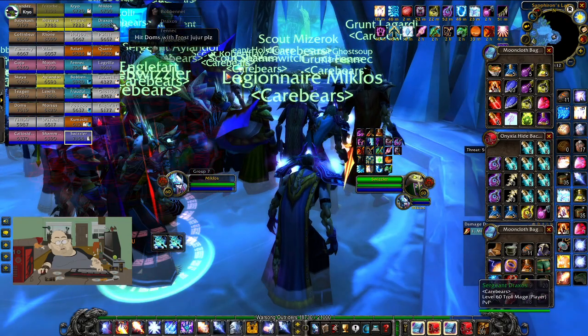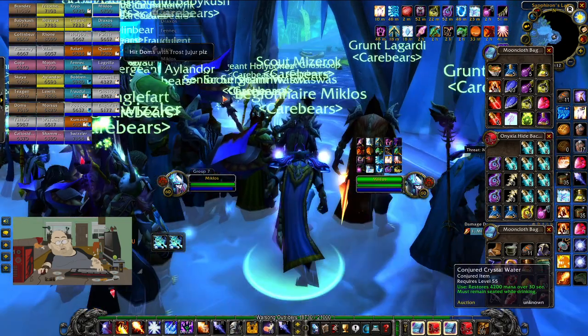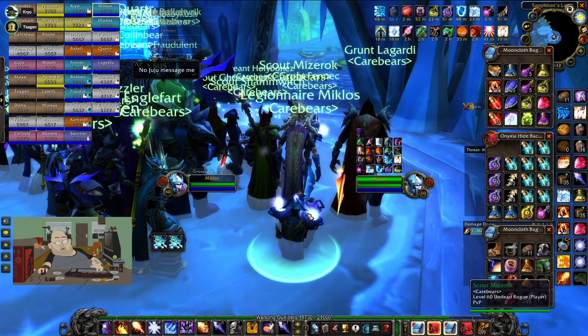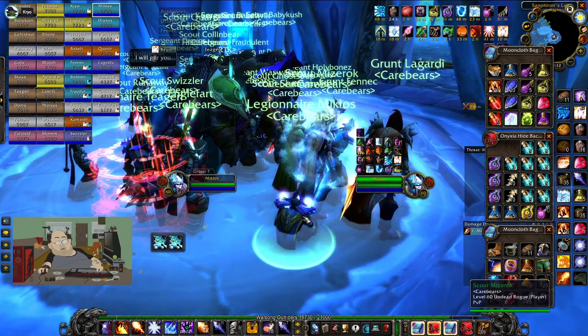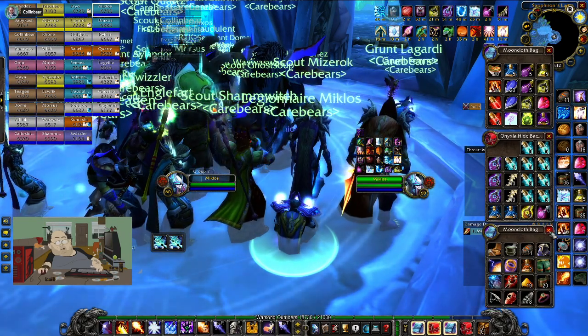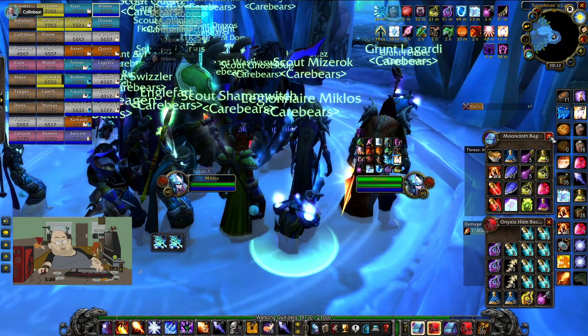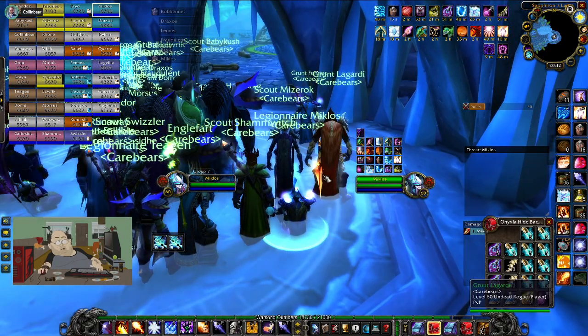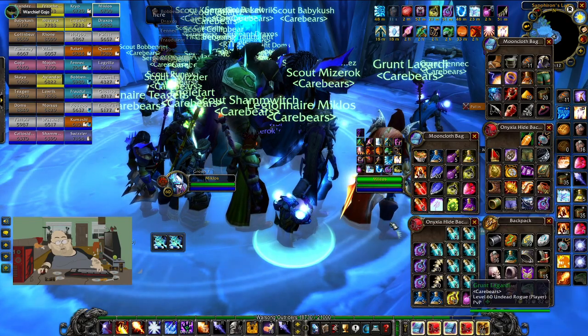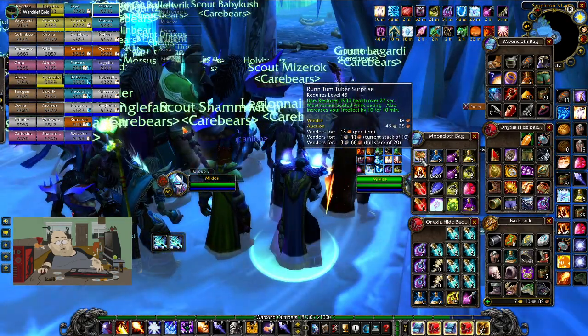Okay, get mana up. I'm going to start a pull timer — it's 60 seconds. Colin, you want battle stance, right? When we're DPSing you can go berserker to whirlwind, and then in air phase you go defensive. Use mana pots and runes early, healers — use them early so that you can use them again later.